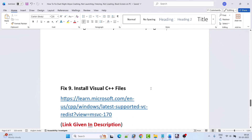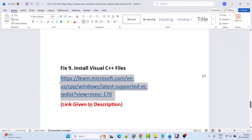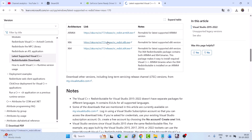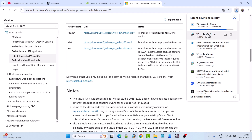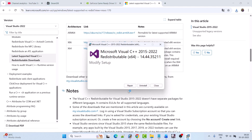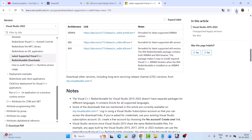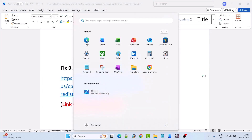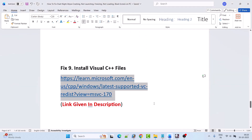Fix 9 is to install the Visual C++ redistributable files. Go to the Microsoft official website (link in the video description), scroll down, and download both the x86 and x64 versions. For the x64 version, click Repair if you see that option, or Install if not. Do the same for the x86 version. Then restart your PC and launch the game to check if the problem is solved.